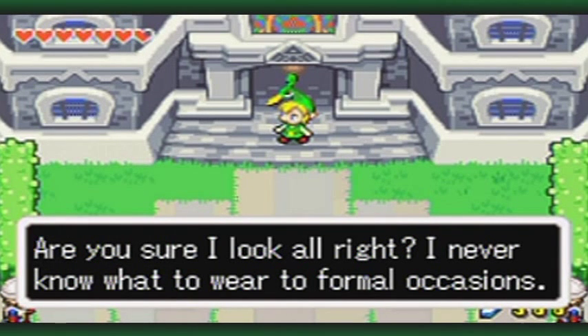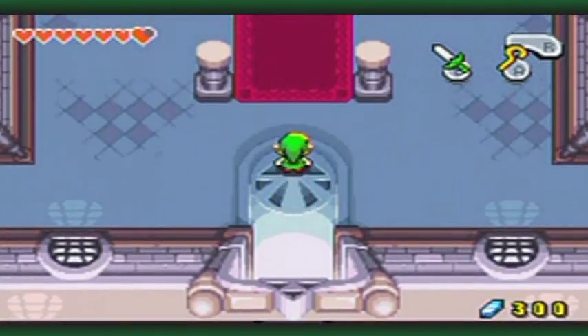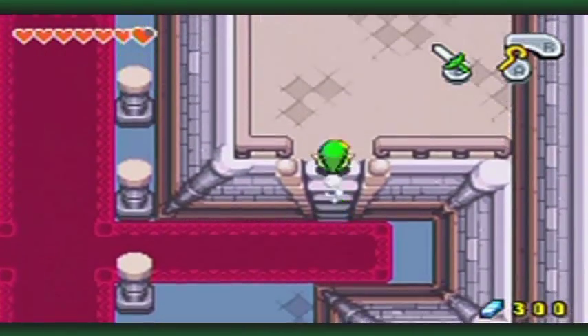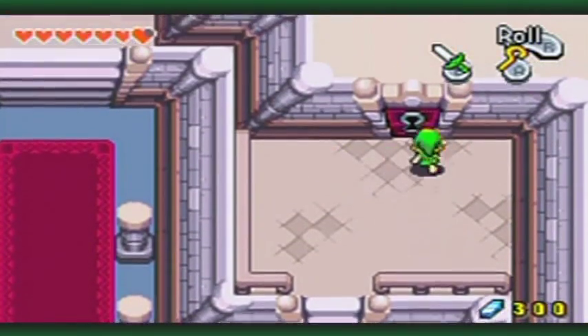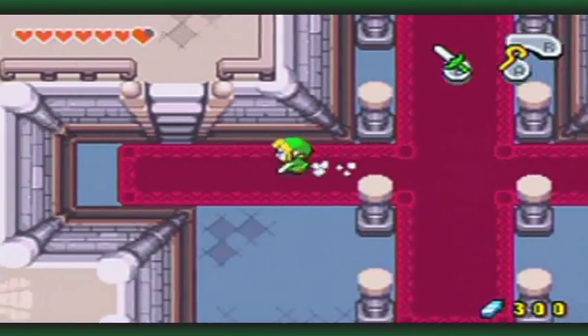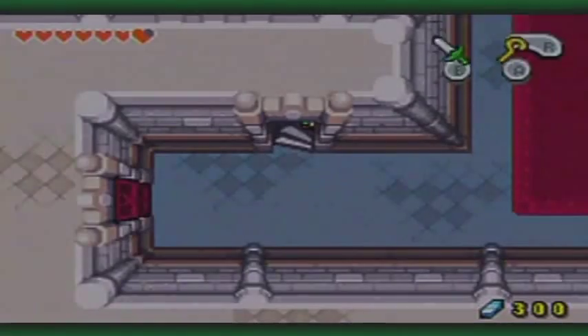Anyway... Are you sure I look alright? I never know what to wear for formal occasions. Oh, you'll be fine. You're made of pure fabric. So, we've been through Hyrule Castle before, but there's actually something new opened up. No, it's not these doors. There's actually a new special area. If you follow these stairs...